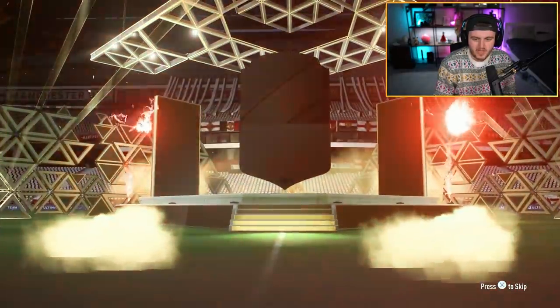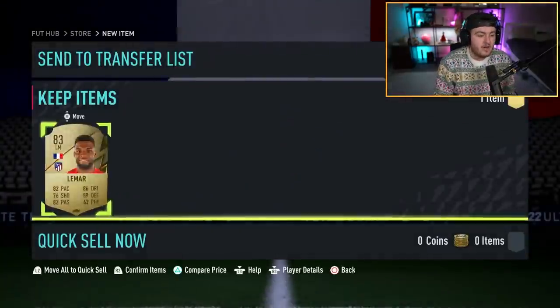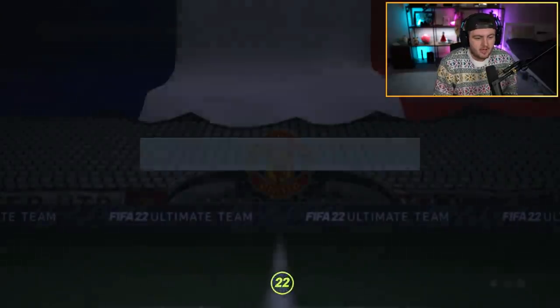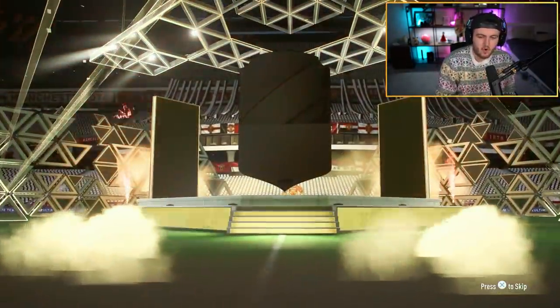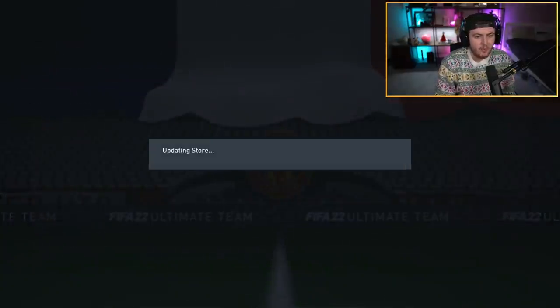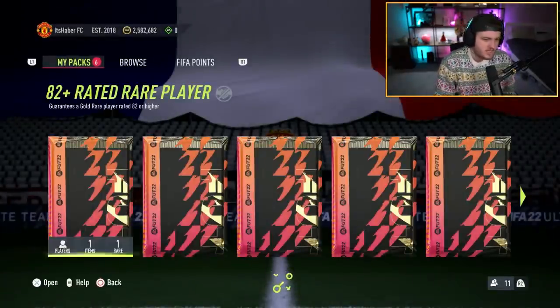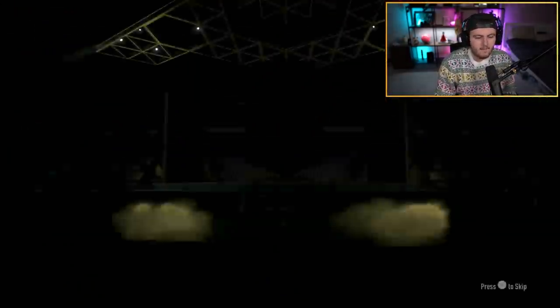Give us an untradable Mbappe. I feel like everyone gets untradable Mbappes on FIFA, but I never do. So if I could get one, that would be ideal. Next one's going to be another board. These are giving out a lot of boards, to be fair. 84? Not bad. We'll take that. These are giving out a lot of boards. I also have icon packs and hero packs and all that good stuff to open as well, so you guys will see those in this video.